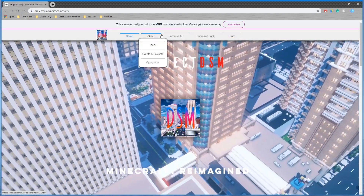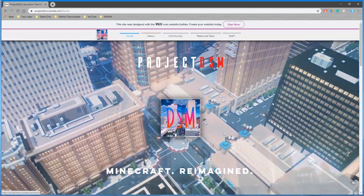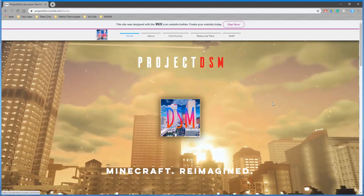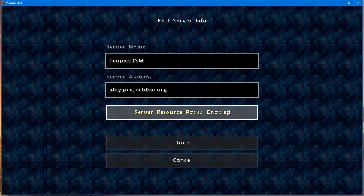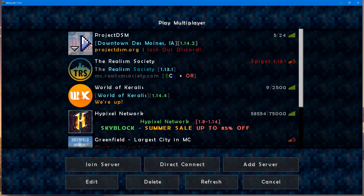After reading all the information on our website you're fully equipped to join the Project DSM server. Once you're in Minecraft, make sure you have the server address properly typed and you set server resource packs to enabled if you have not downloaded them from our website. Click done and you're ready to join.